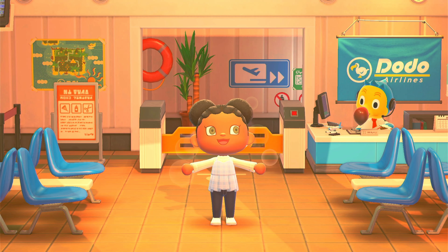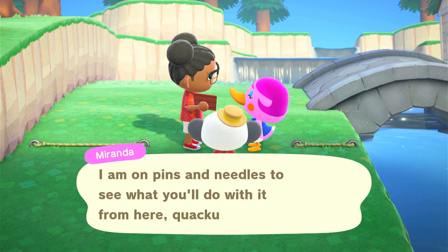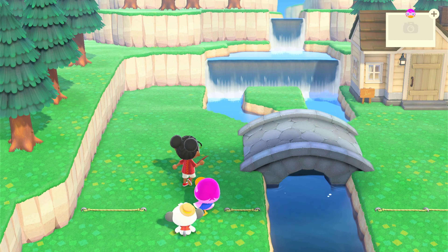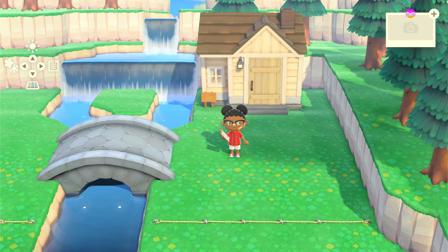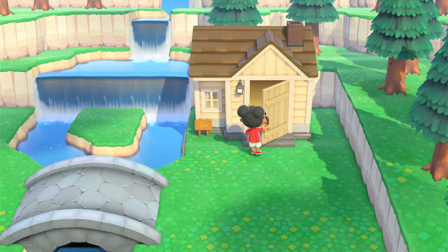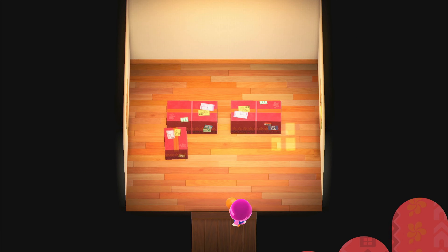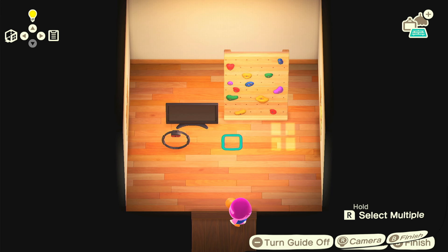Luego de esta conversación nos tomamos el tiempo para elegir dentro del mapa de Happy Home Paradise una excelente ubicación para la casa, una ubicación que cumpliera con las exigencias de ella y con las ideas que ya teníamos para hacer la decoración de su casa vacacional. Esta vez empezaremos por el interior de la casa. Apenas entramos nos conseguimos tres cajas que contienen los tres ítems indispensables para lograr obtener el visto bueno de Miranda cuando finalicemos la decoración.